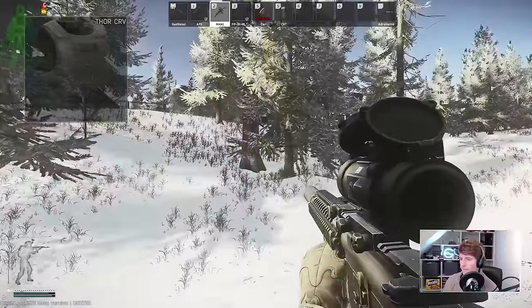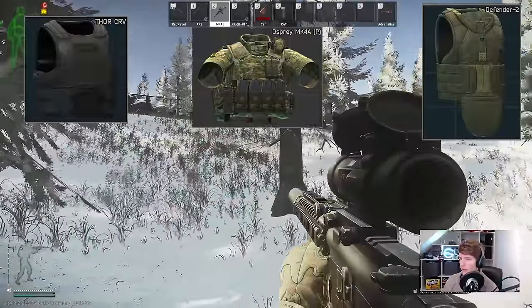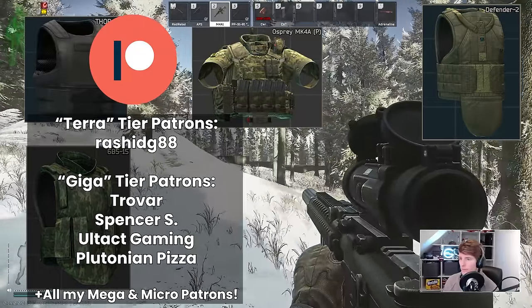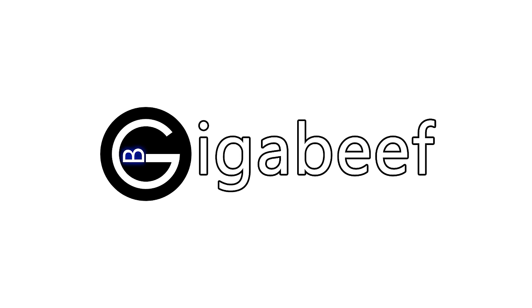Overall, for me personally I tend to swap between the Thor Concealable, the Osprey, and the Defender, and for really budget runs I just grab a Yulay because it's so easy to slap on. Big shoutout to all my Patrons, and as always, have fun in your raids!